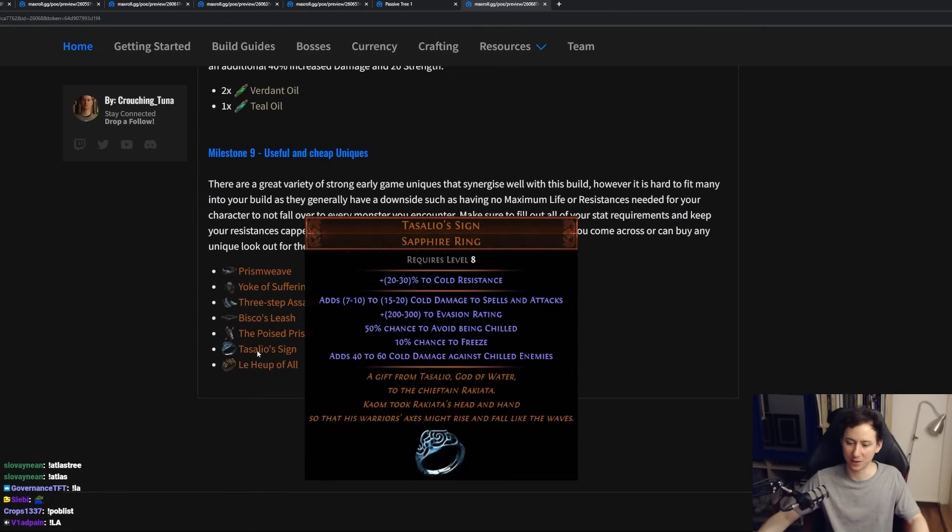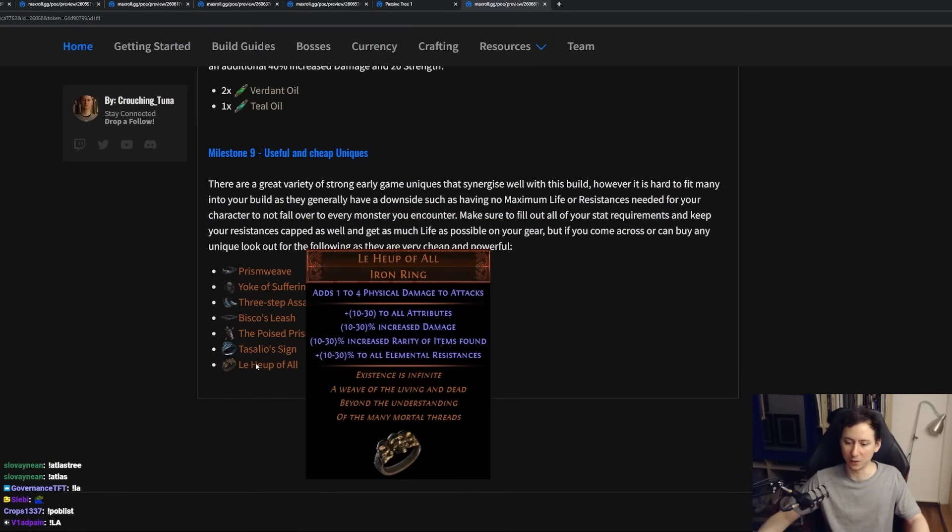Some rings you can look out for as well. Sallo's Sign gives you a ton of damage and some evasion rating. Lori's Lantern gives you some increased damage, attributes, and elemental resistance. However, the variance on these rolls is huge, so make sure that you are buying one with decent rolls.